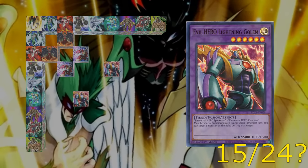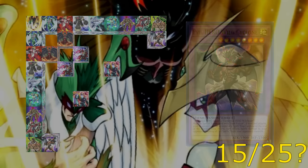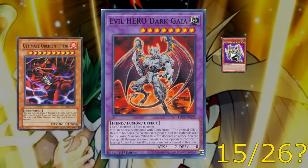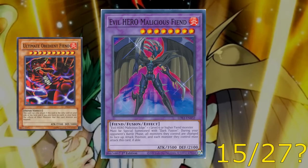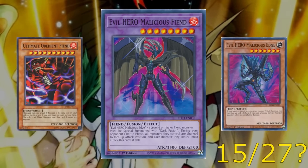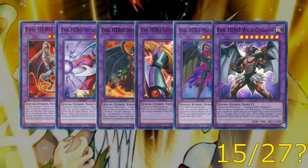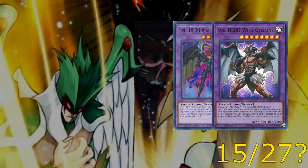Then Avian and Wildheart make Wild Cyclone. In addition, there are two more confirmed Evil Hero fusions: Dark Gaia, which requires a Fiend and a Rock, and Malicious Fiend, which requires a Malicious Edge and a level 6 or higher Fiend-type monster. Now, there is also a fair argument that the Evil Heroes would have been removed from Jaden's deck at the end of the third season, so this category will factor into the second count — that being the theoretical maximum.